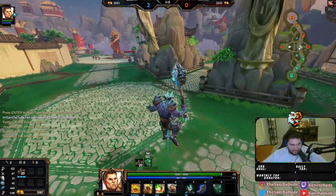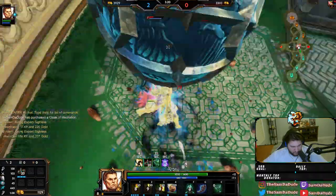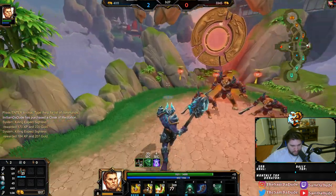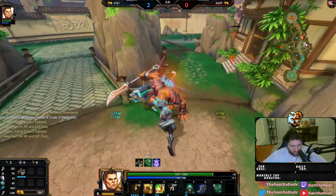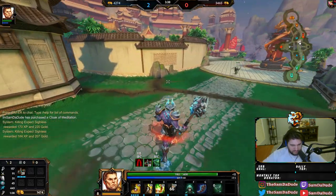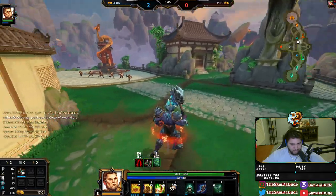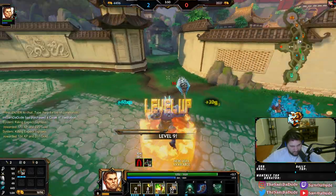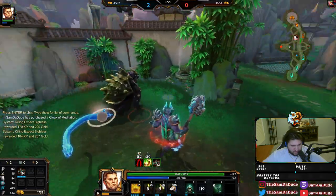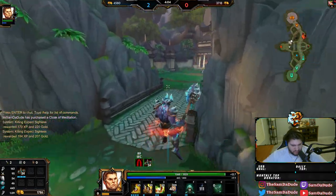Alright, he does have Transcendence now. My assumption is he wants blue buff. Oh, you live. Darn it. Really thought that boulder was going to do a tad bit more. That's alright, I'm chilling — I'm in no rush. I got all the time in the universe today. I want that. Close, almost got that last auto off.